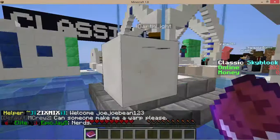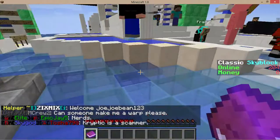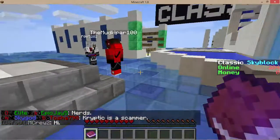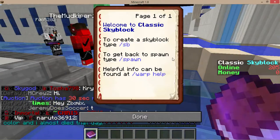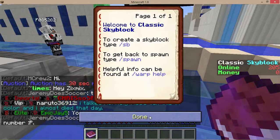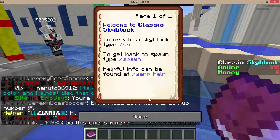Crap, I fell. I forgot to jump. Okay let's just play the game - click on your book or open your book, and then you do slash sb. So slash sb starts an island. Here, I'll warp you.